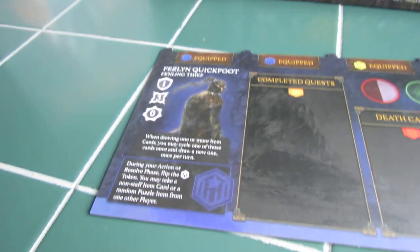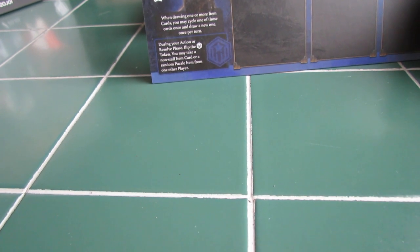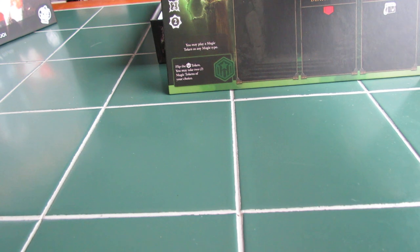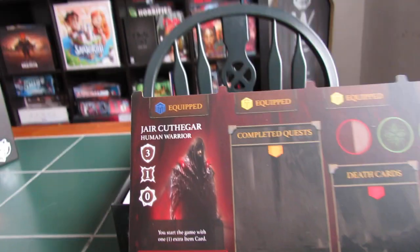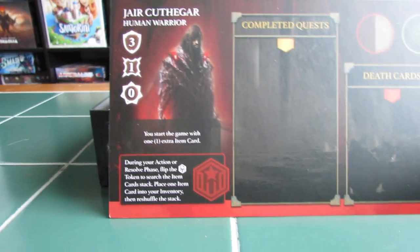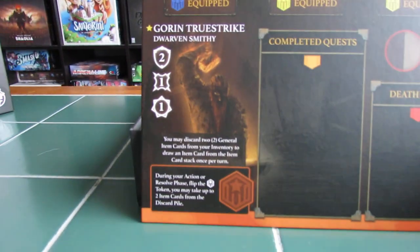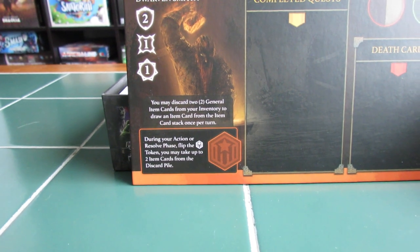I believe these are the player boards. Here we have Fesland Quickfoot, Fenling Thief — when drawing one or more item cards, you may cycle one of those cards once and draw a new one once per turn. They are double-sided, cool. It looks like there's a lot of different characters — not just a male thing. Willowmere, Fenling Shaman — you may play a magic token as any magic type. Kothagar, Human Warrior — start the game with one extra item card. These are nice solid boards. Gorin Treestrike, Dwarven Smitty — you may discard two general item cards from your inventory to draw an item card from the item card stack.